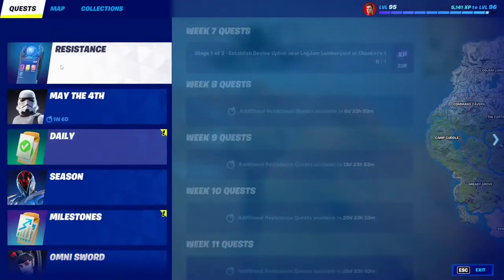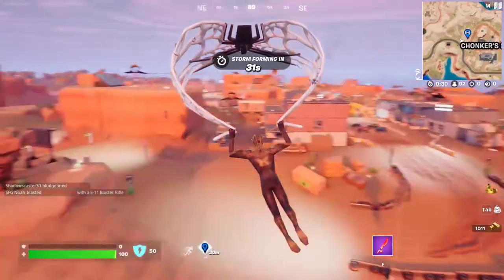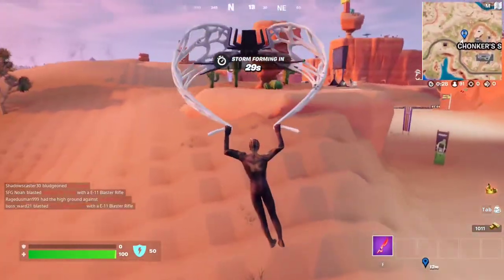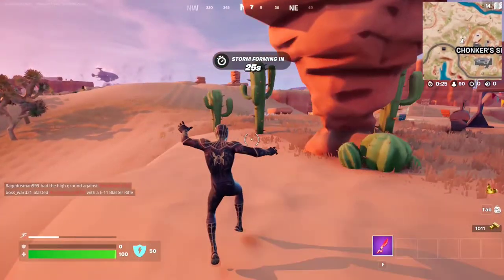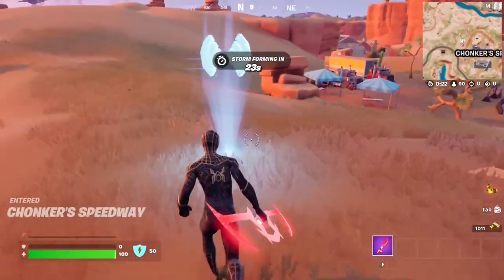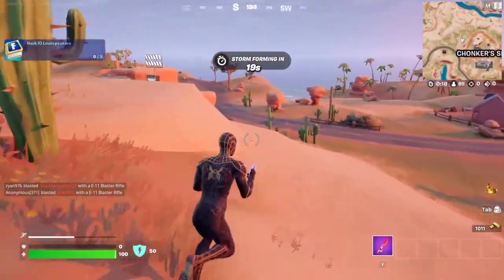For this week 4 resistance quest, we have to establish device uplink at Logjam Lumber Yard or Chunker Speedway. We're going to go to Chunker Speedway right here and there should be a hologram that we can step on to enable the quest. There it is right here. That's the first stage completed.